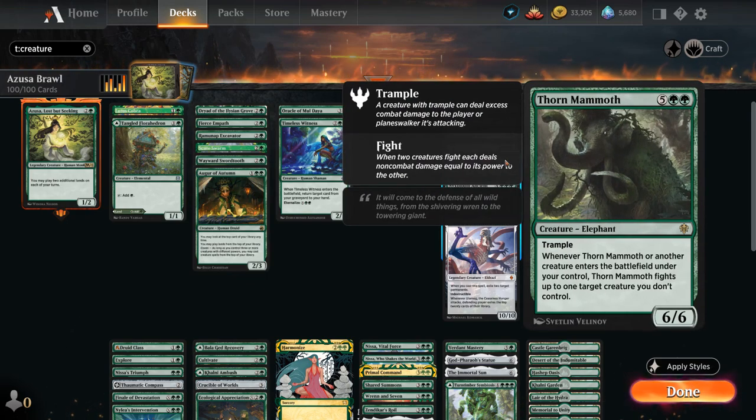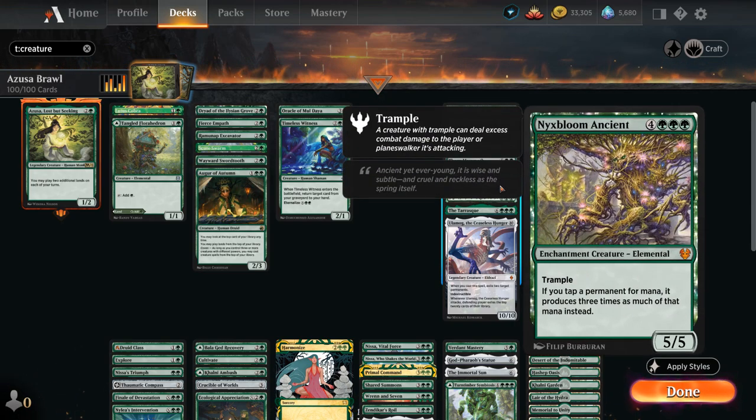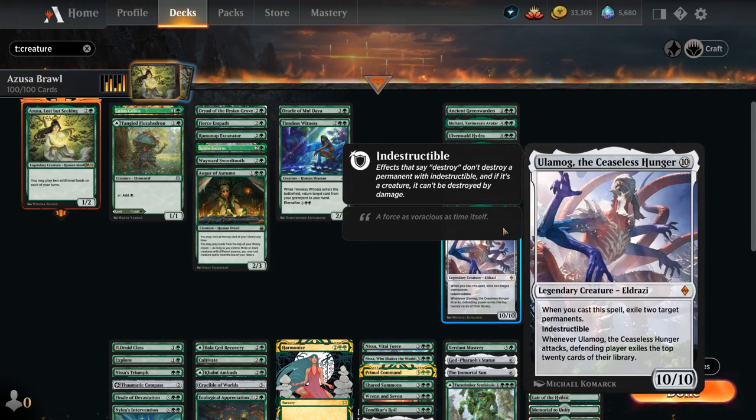Thorn Mammoth can fight creatures whenever it or another creature enters under our control. Cultivator Colossus is one of the more powerful creatures in a deck with this many lands, providing a ton of card advantage by letting us play lands and draw cards whenever we put a land in play. Nyxbloom Ancient triples our mana generation, which is a ton of fun with our X spells. Vorinclex, Voice of Hunger keeps the opponent's lands tapped while doubling our mana. And then the Tarask — a 10/10 with Haste and Ward 10 if cast — can fight the defending player's creatures when it attacks. Ulamog, the Ceaseless Hunger exiles two permanents when cast, even if countered, and is a 10/10 Indestructible that can mill the opponent out.